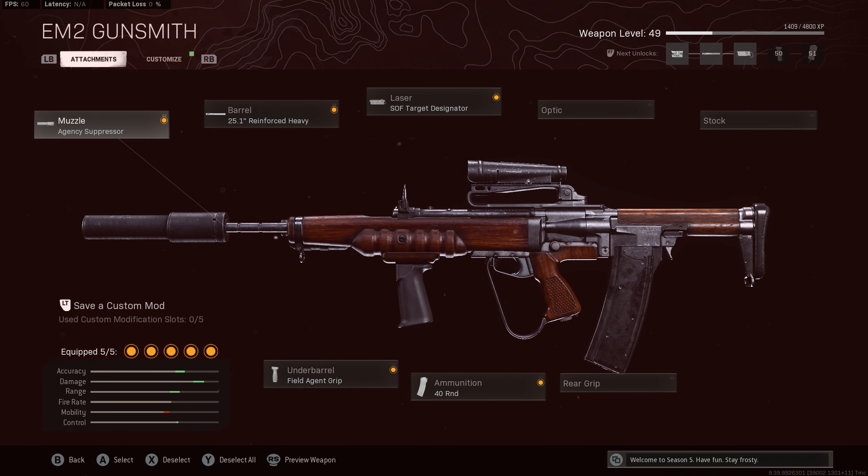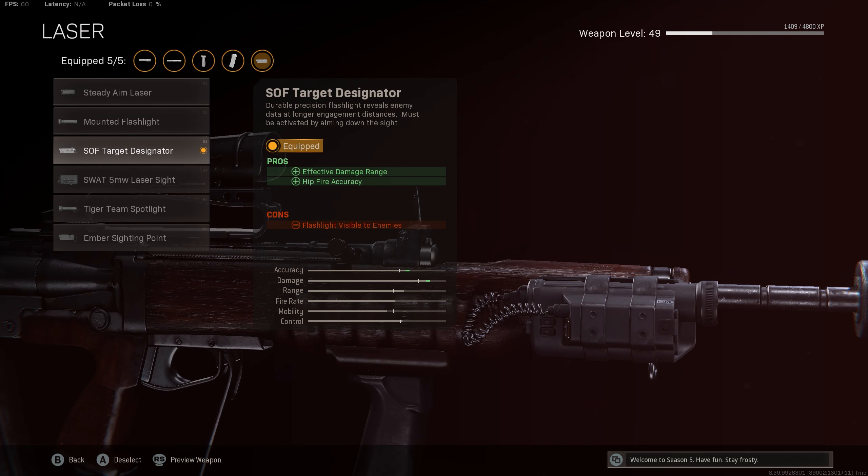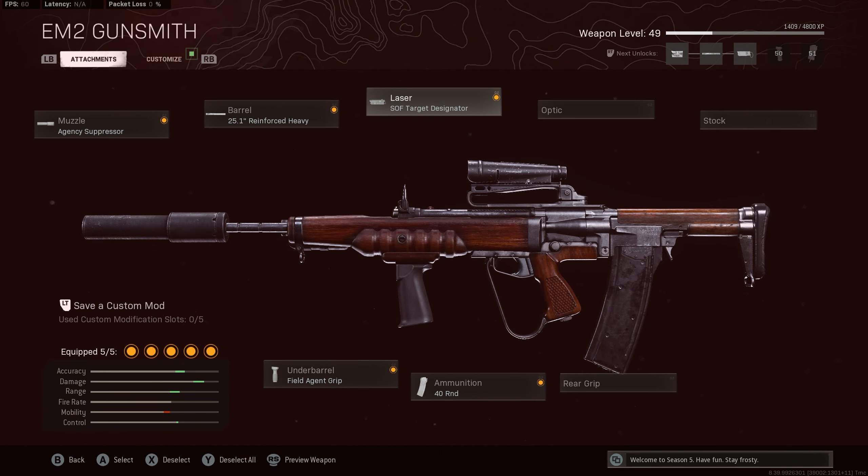I've tried two different builds in the gameplay. This is the loadout you're going to see: rolling the Agency Suppressor, the Reinforced Heavy Barrel, Field Agent Grip, 40-round mag, and the SOF Target Designator. I don't think the target designator is necessary, but it increases effective damage range. What's really good with this gun is the built-in low zoom optic — you can use it for long range.